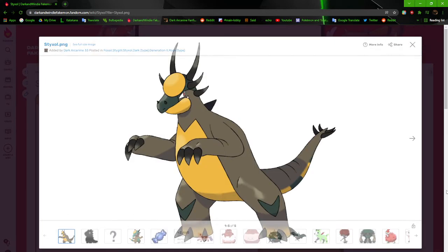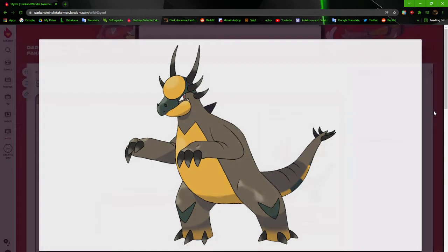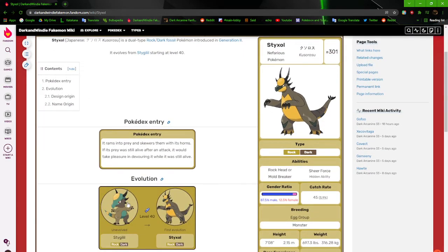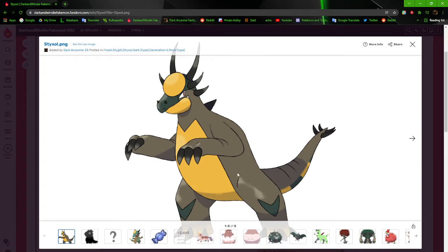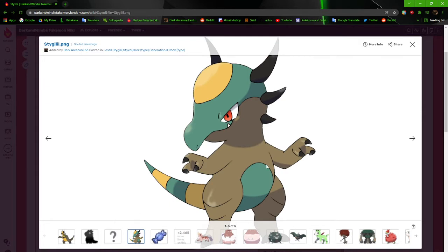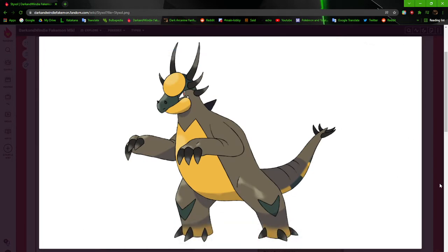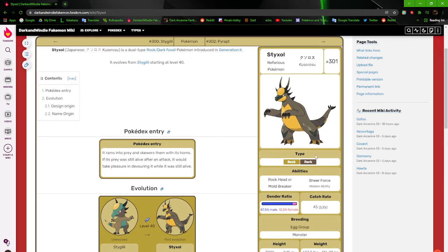Moving on to Stixel, which is a situation where he pretty much just grew bigger and more stout. His colors got a bit darker, the orange got a bit brighter, and the tail went from being just striped to having a striped underside instead. It's just a Rock/Dark fossil — not much else special about it.